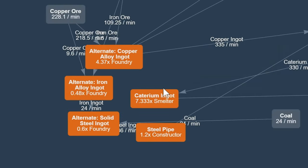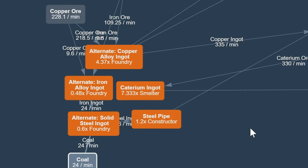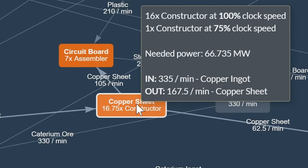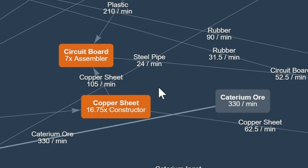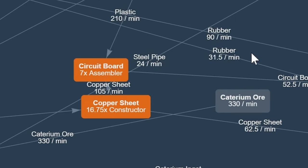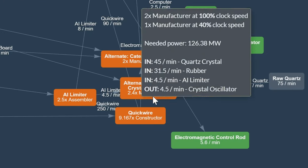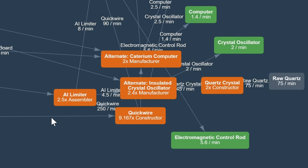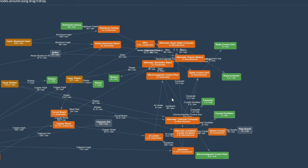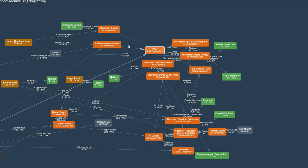For the foundry level, we have smelters for caterium and production of steel pipes there as well. Then the next level has copper sheets and circuit boards — a total of 16 constructors and six assemblers for the caterium boards, with one of them overclocked. Then there's a whole level for caterium computers, insulated crystal oscillators, quartz crystals, quickwire, AI limiters — a lot of things going on. Finally we have things like super-state computers, classical batteries, radio control units, quickwire stators, electromagnetic control rods, and aluminum casings.